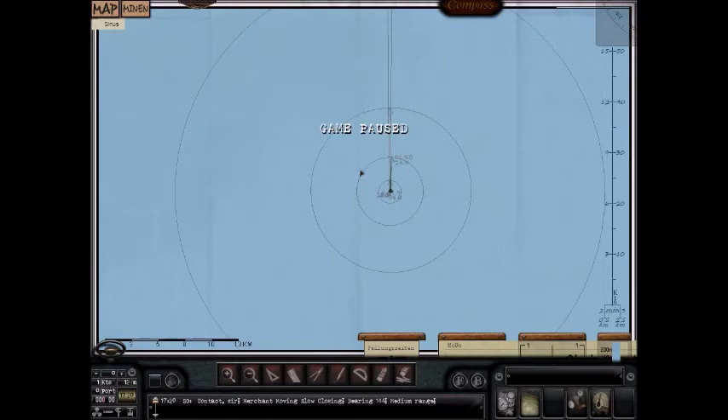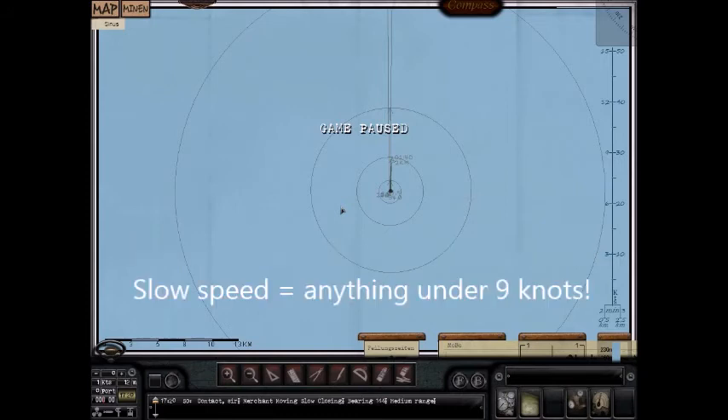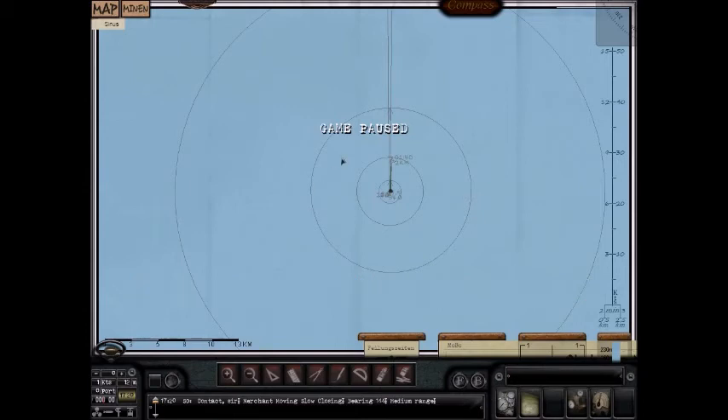Let's talk about speeds. Fast in this game is 12 knots and higher. Medium speed is 9 to 12 knots. Slow is 8 knots and less — usually around 7 knots. When I run across a ship it's usually around 7 knots. So now we have the speed, the ranges, and all the triggers — you know where all the triggers are.